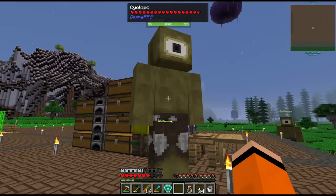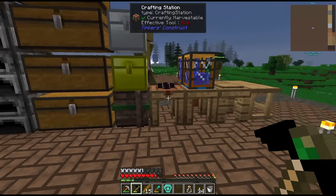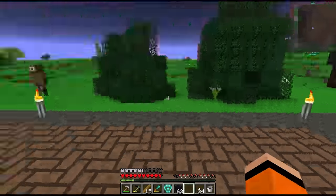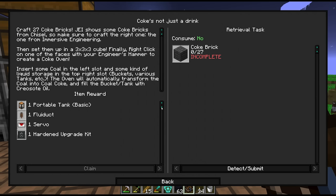These cyclops are everywhere but he's leaving on his own. There's our engineer's hammer and one more trophy for our collection. Let's claim our manual and build our blast bricks and coke bricks — we need 27 of each.